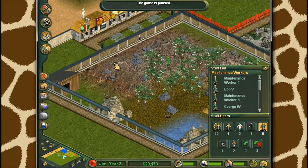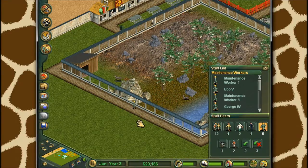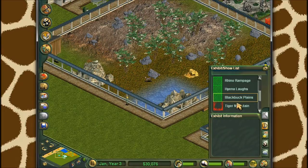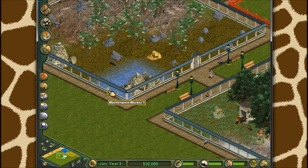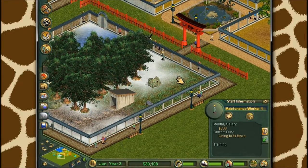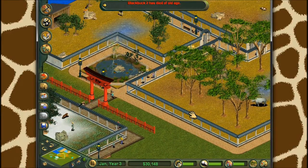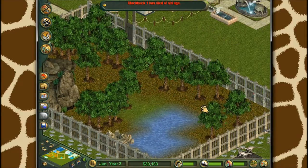Where'd the fence break? Right there - oh my gosh, right there is where it broke. We could probably just pay for it ourselves. We'll just fix that up. So you can keep doing that for as much money as you need. We're going to do the $10,000 again. But which exhibit suffered the consequences? Tiger Mountain - probably not a good one to be broken. Maintenance worker, can you fix the fence for me there? Fix it, sir? Thank you. Or ma'am - I guess you're a ma'am. So yeah, you can keep doing that for as much money as you need, and it's best to use it at the beginning of the game, because then you don't have any fences and you don't have to worry about them being broken.